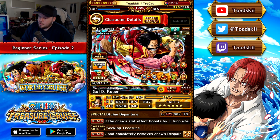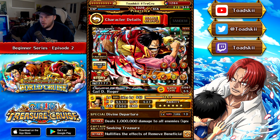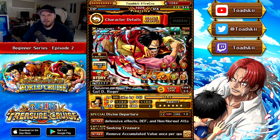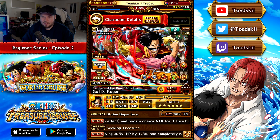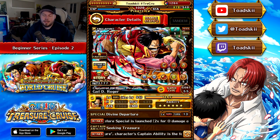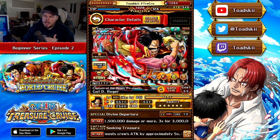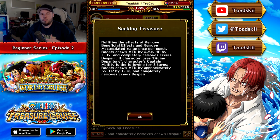Another thing to note is his statistics: HP, attack, recovery, and combo hits. Combo hits aren't too important for the most part, but higher combo hits help with taking down certain barriers. His 2,500 attack is one of the highest in the game, and 5,500 health is very strong. Now when you dive deeper into this character, at the bottom where the scrolling text is, you've got his captain ability and his special ability — this is probably the most important component of the character. His captain effect activates if this character is set as your captain or friend captain, giving an effect for your entire team.